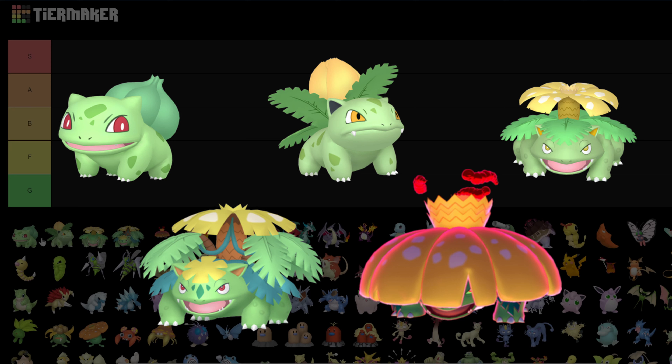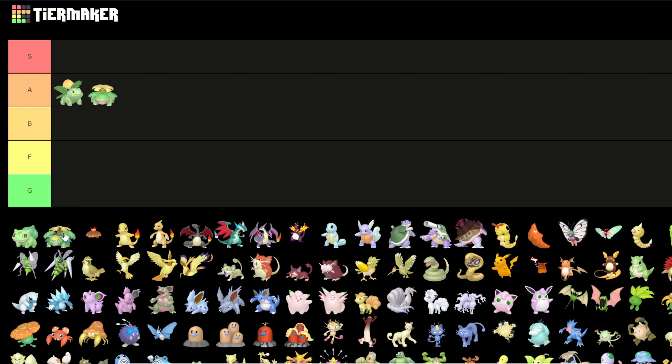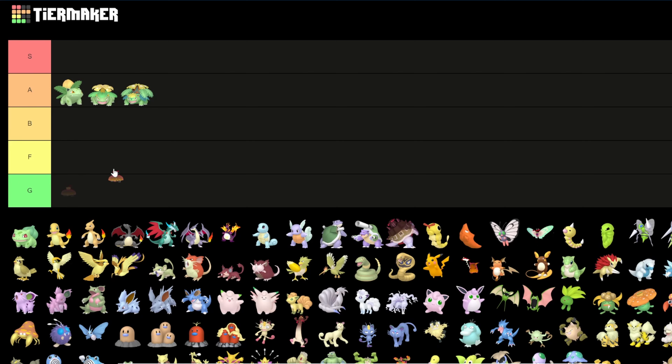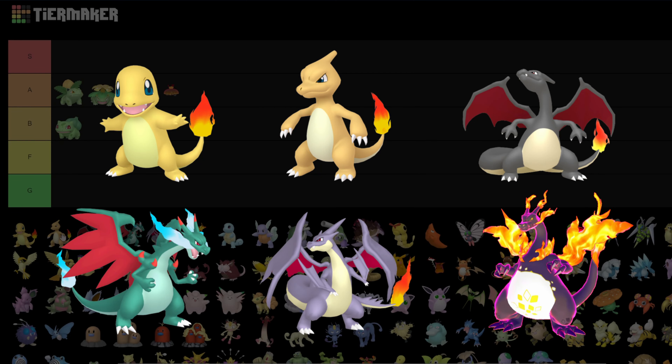First we start with the Bulbasaur line. Bulbasaur looks pretty much the same — maybe a little bit lighter green. But Ivysaur and Venusaur have yellow; the flower changes from red to yellow and I do like that better. So I'll put Ivysaur and every Venusaur form in A tier, and Bulbasaur in B because it just looks like a slightly lighter colored Bulbasaur.